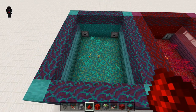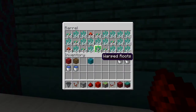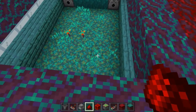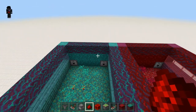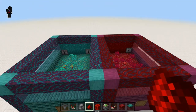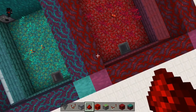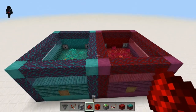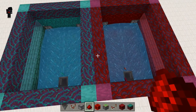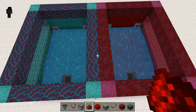Right here we have our basically automatic warped and crimson fungi farm. For now at least, you do also get the warped and crimson roots. However, in a future update, I think they might be making these only available to collect with shears, so those are only a temporary collection. But for now, we can get warped and crimson fungi from this. The way it works is underneath this build we have a timer, and that goes off every couple of seconds. It will bone meal this warped nylium and crimson nylium, creating all of this wildlife, which then gets washed away by water. So that's how it works.